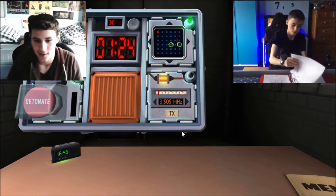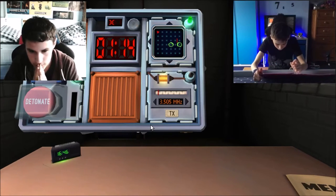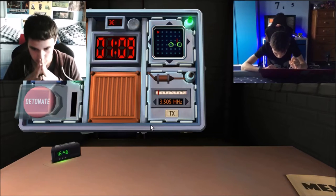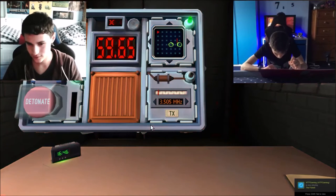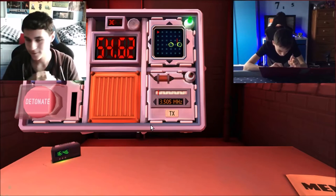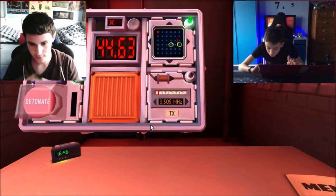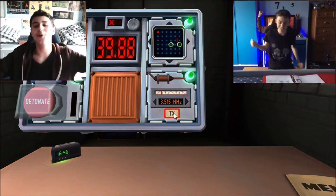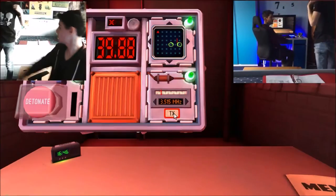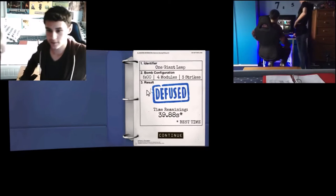Morse code. What is it? Dot, dot, dot. Four dots. Dot dash. Four dots. Dot dash - that's the second letter. Dot dot dot is H. H dot dash is A. Try three point five one five. Yes! Oh my god, that's because I can read Morse code - no other reason. You're terrible at this game. GG.